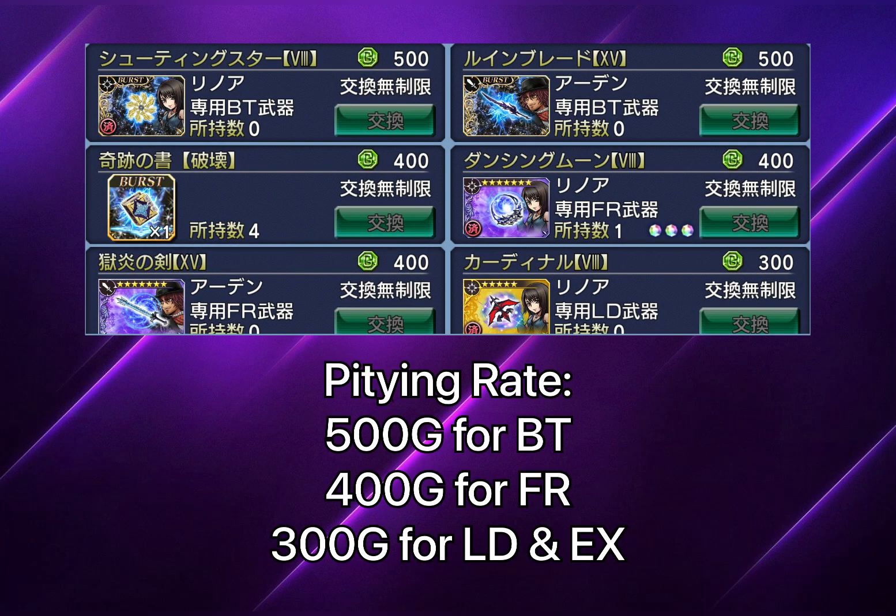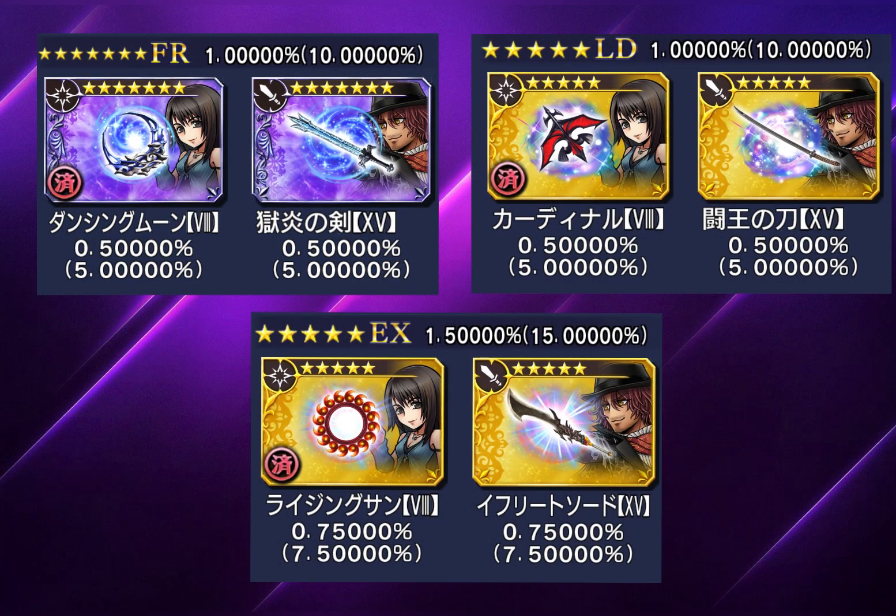For the gacha rates in the banner, there are some modifications. You need at least 400G worth of tokens to pity a Force Weapon, so be mindful of your resources to avoid a gem or ticket crisis. The drop rate for Force Weapons is similar to that of an LD weapon, and the drop rates of LD and EX have actually increased — though the pity rate for LD and EX remains unchanged at 300G worth of tokens.